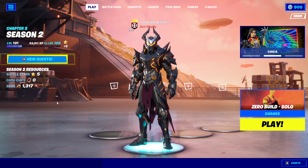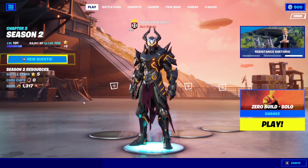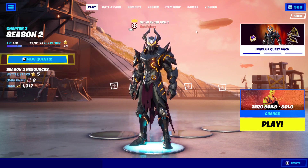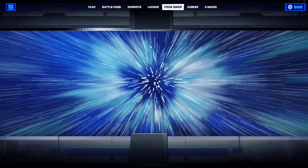Hello everybody, I'm Nooblyaproot and in this video I'm going to show you every single level up token to unlock all the extra styles for Omega Knight, which is the new quest pack in the item shop. If you go to the item shop, as you can see, you will see the Omega Knight at the top, so make sure to buy it for 1200 V-Bucks I believe.